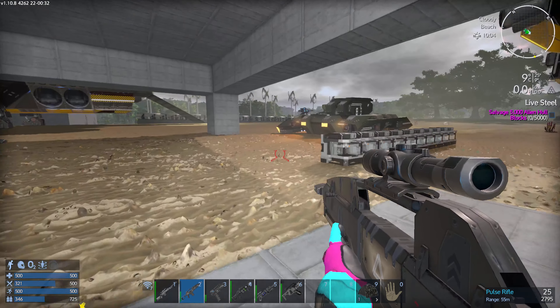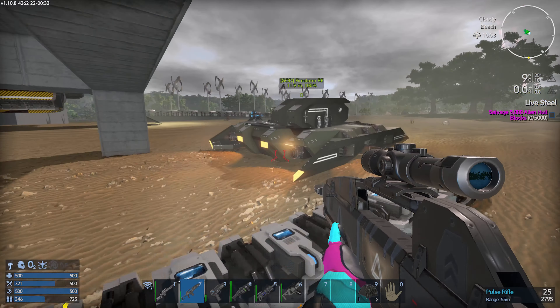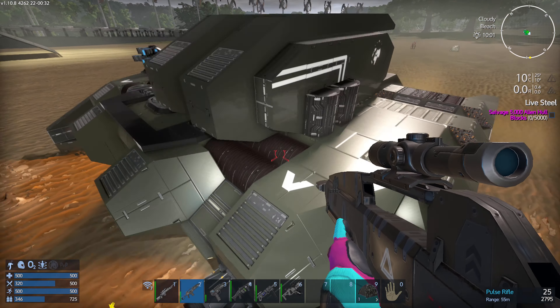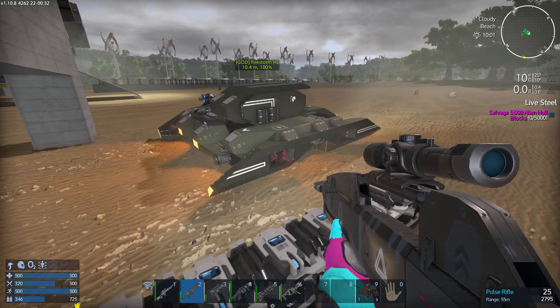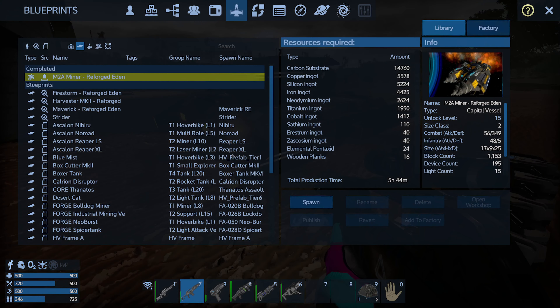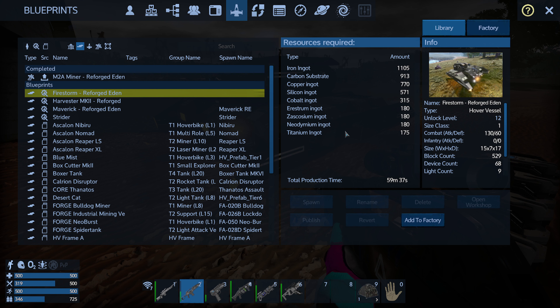Hey everybody, welcome back to Let's Play Empyrean Reforged Eden. I built a new tank here — this is the Firestorm RE edition. Let me show you the cost of this; it's actually quite cheap. You need some Titanium, Neodymium, Zicosium, and Diastrum.